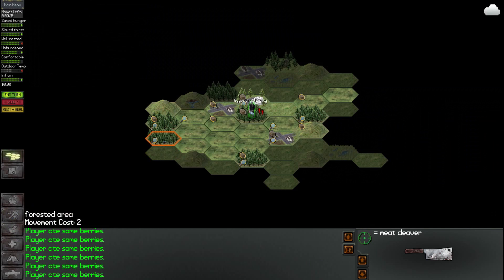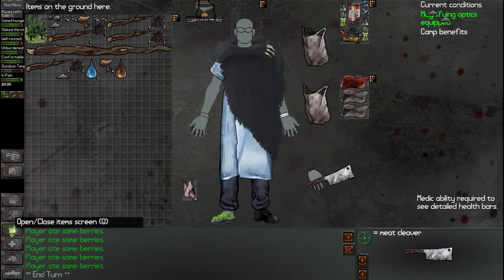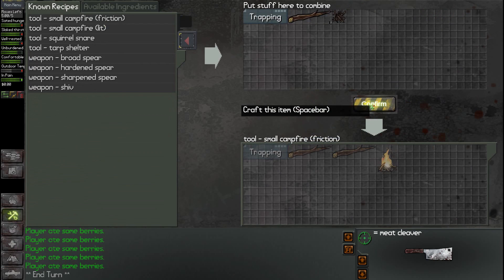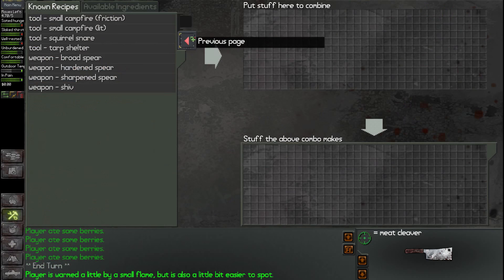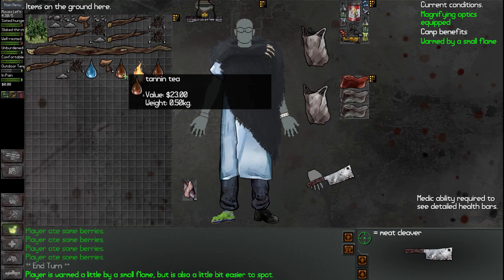We'll end our turn here because we're out of moves. We have this guy still wandering around. I hope the fire still lasts. Look at the feral dogs down here. Our fire is out now. Let's go ahead and make another small little fire here — friction. And we want to go ahead and make one more tannin tea, or at least two more really.